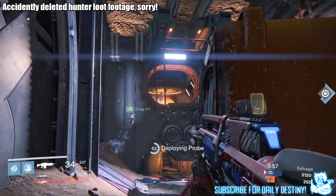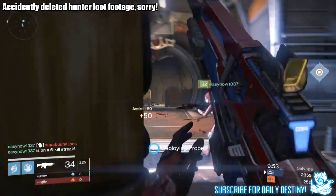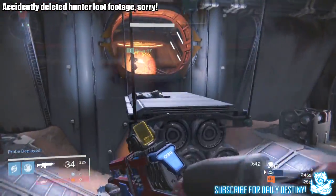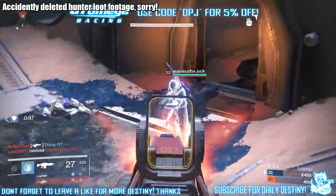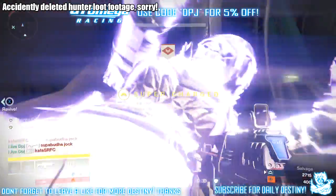Starting with my hunter, from the lighthouse I got the Jewel of Osiris, which is the hand cannon. I so desperately wanted a solar hand cannon but I got a void version, which I've already got, so this one got dismantled straight away. I also got a Mote of Light, 9 passage coins, and 4 marks of light.